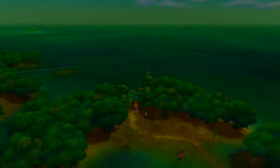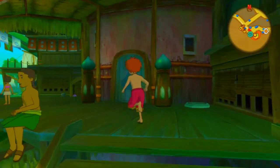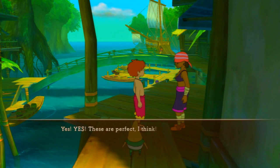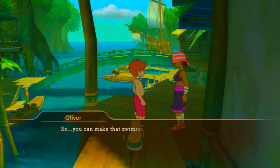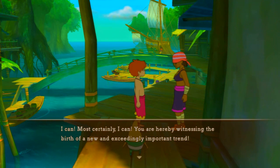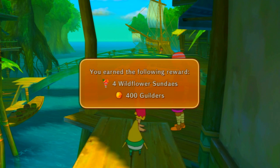We're back in Castaway Cove. Let's find the swimsuit designer lady and give her the rainbow leaves. She confirms they're perfect and says we have done the world of fashion a great service. She can now make the swimsuit and says we are witnessing the birth of a new and exciting fashion trend. She gives us a token of gratitude.